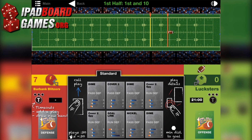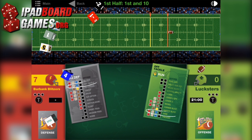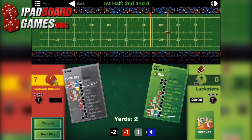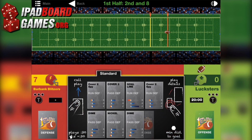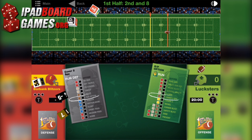First and Goal is a fairly technical simulation of American football. Rather than controlling individual players, as in Blood Bowl, First and Goal uses a deck of cards to simulate plays conducted by an entire team. Both the offensive and defensive players, determined initially by a coin toss, start with a deck of 60 cards, each depicting a different play you can call. You'll have 8 of these in hand at any time.